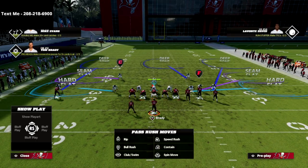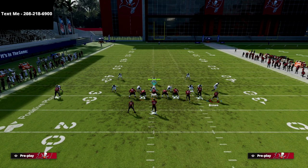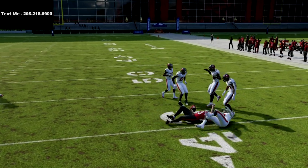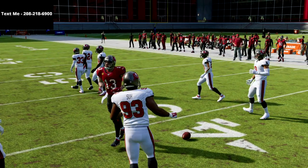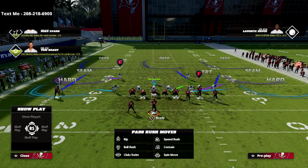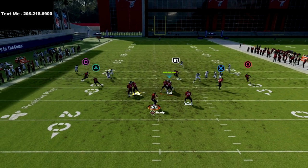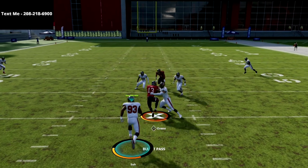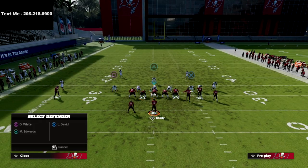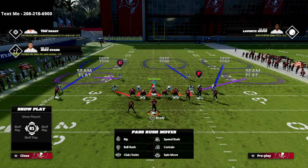We're anticipating that they're going to put a vertical hook zone on the bunch side. If they put a vertical hook zone out there, the little motion helps because it's going to pull that vertical hook zone up, and you can check it down to the drag. Now, if your opponent is savvy and decides to user that route completely off the snap, you can easily check it down to these drags. Both drags are really good, but the one you're probably going to hit most often is the route to the square receiver — your solo receiver.